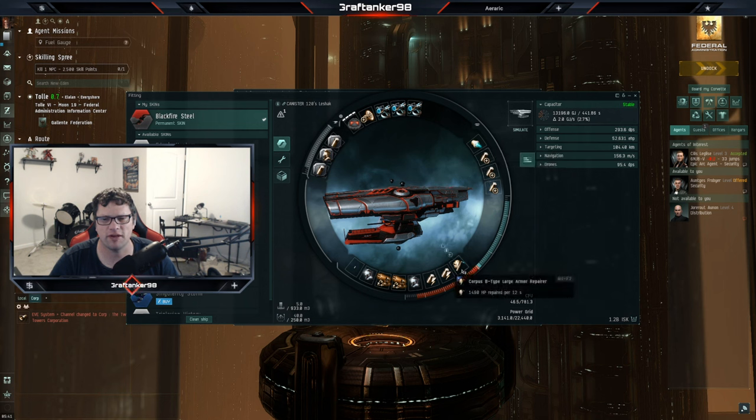I got a Corpus B large type armor repairer. I was trying to get two of the X types but had a hard time finding those. Then I have a capacitor power relay two — two of those. I got two of the energized membrane twos and entropic radiation sink twos.